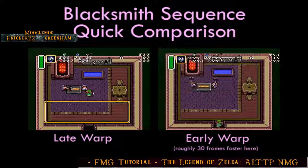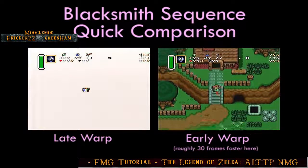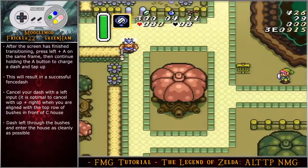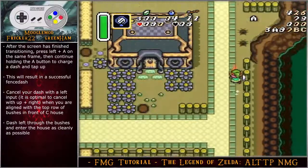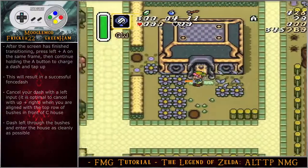For the final part of blank smiths, you can optionally perform a spin dash coming off the stairs to go directly into the warp, saving a few more frames. After the screen finishes transitioning, press left and A on the same frame, continue holding A to charge a dash, and tap up — this results in a successful fence dash. It is optimal to cancel the dash with an up-right input when aligned with the top row of bushes in front of the sea house, but it's more RTA-viable to cancel with a left input and start your dash through the bushes.